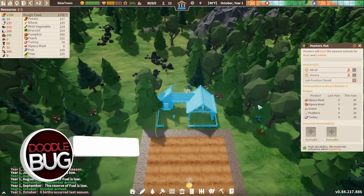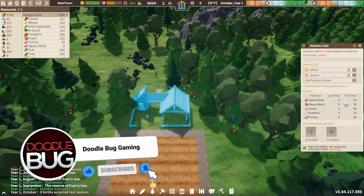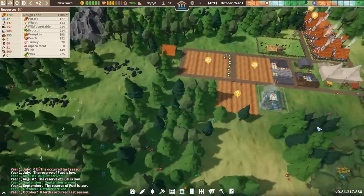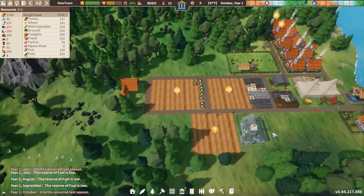The second way — not very good in the winter — is a hunter's hut. As you can see, they will get meat. The more people you put in there, the more yield you'll get from the hunter's hut. So that's two ways you can get food.